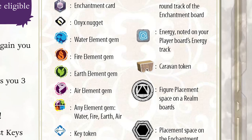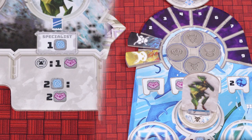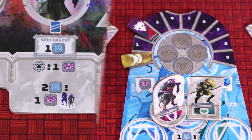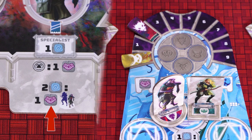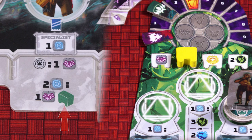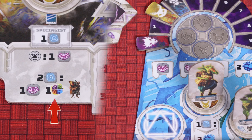The benefits of the caravan spaces are fairly easy to understand and the iconography is all explained in the rulebook. The abilities of the specialist vary from one tribe to the next. The Antid specialist allows you to spend two energy to gain two additional influence on the specialist's current realm board. The Dragonkin specialist allows you to spend an additional two energy when placing the figure, for a total of three energy, to place it on a space already occupied by another figure and gain one additional influence in that realm. The Elf specialist allows you to spend two energy to gain one influence in the current realm and place one caravan on an unoccupied caravan space in that realm. The Goblin specialist allows you to spend two energy to gain one influence in the specialist's current realm, gain one element gem of any type, and also activate the Wanderer.